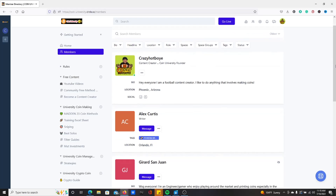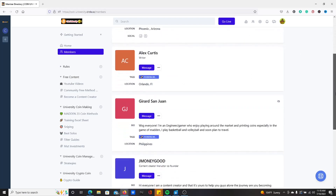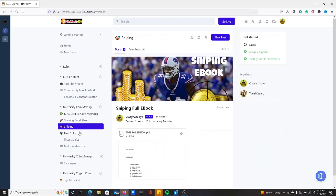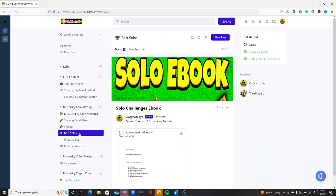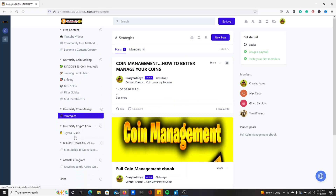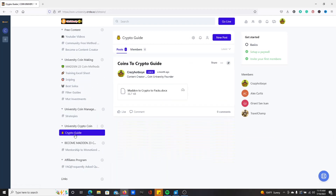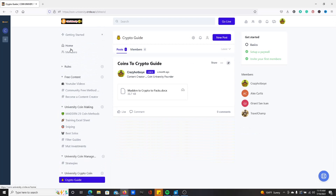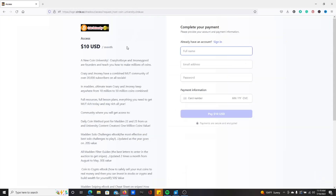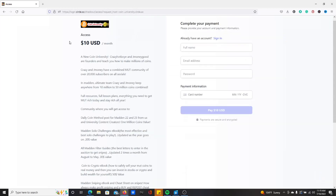Yo, what's up my G's? It is finally here — this is the Coin University. That's Crazy Hot Boy E, that's me, and here's some of your content creators and co-founders. Here's what you can find in the university: the sniping ebook, solo ebook, coin management ebook, our crypto guide, and a lot more. You can come click on the home and see coin methods every single day, and you can get all this for 10 bucks. Enjoy — link is in the description.